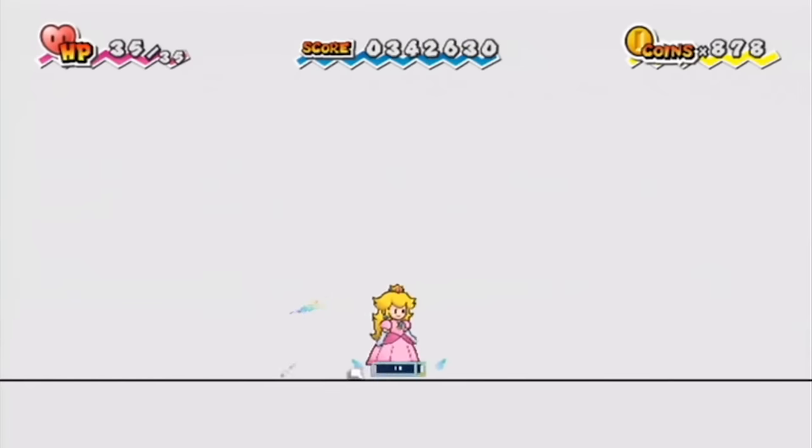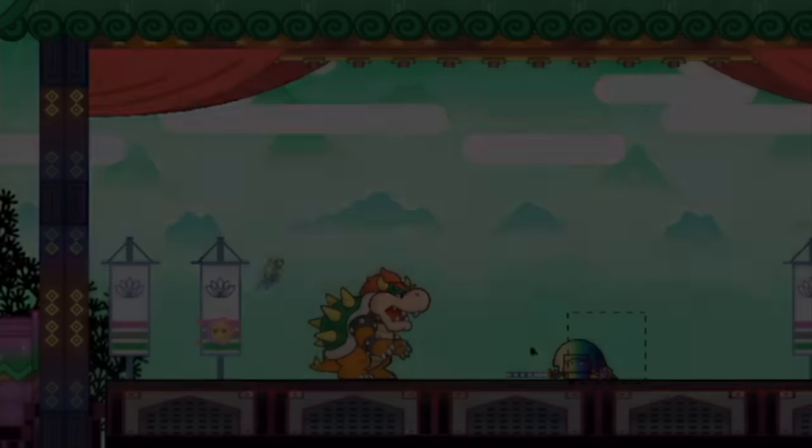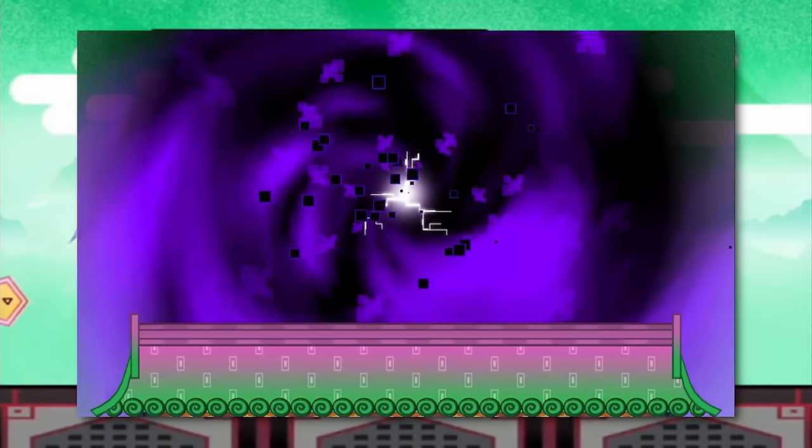The player is expected to keep walking to the right side of the screen even though there is no guarantee that there will be anything on the other side. The absolute feeling of desolation and overall loss this makes the player feel is almost unmatched, at least by another game with an E rating. Luckily, the kingdom does end up getting restored, but this doesn't lessen the effect of the initial shock of the void and the villain's plan finally working.